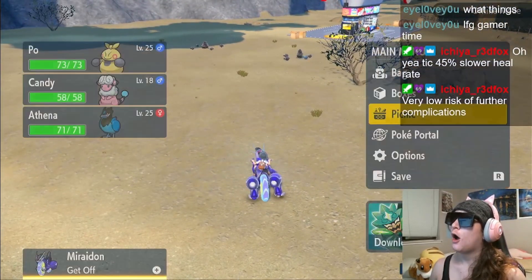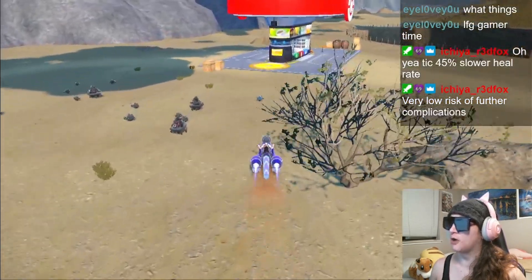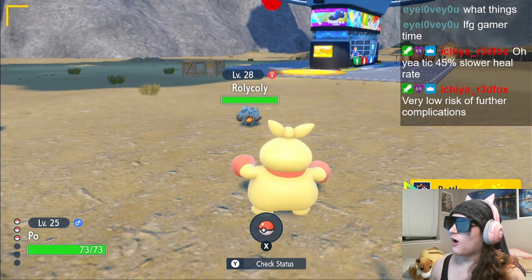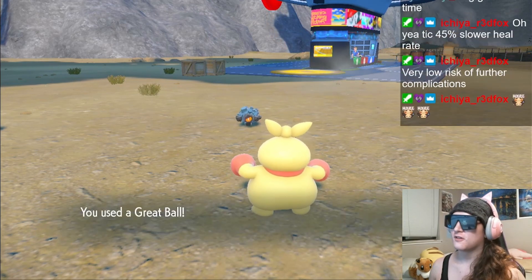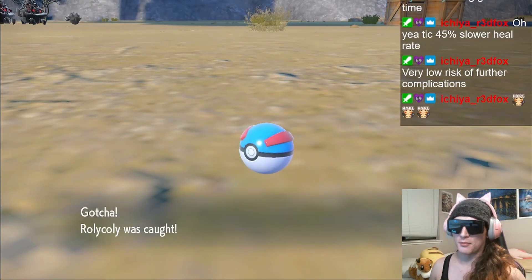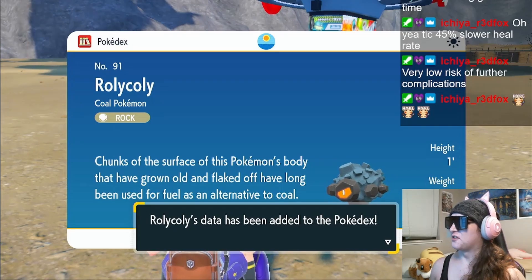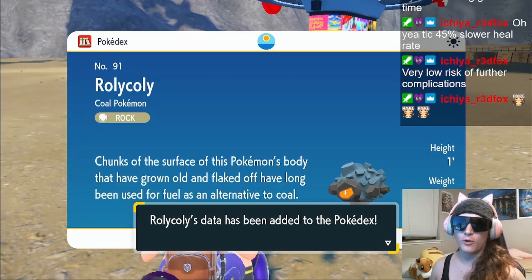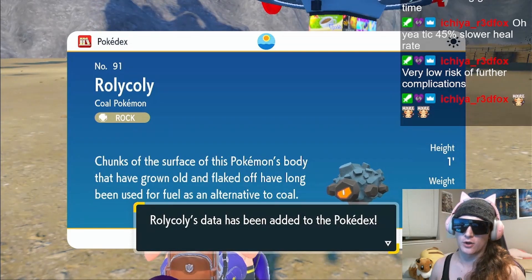Oh, that's a shiny already! Yo! This sandwich has literally been going for like three minutes. I was worried the shades would make that hard to see, but no — that is so obvious. Oh my god, y'all, that's a shiny Rolycoly! How about that? Oh, and it's a woman! Chunks of the surface of this Pokemon's body that have grown old and flaked off have long been used for fuel as an alternative to coal. They're renewable! It's literally renewable coal. Why was Chairman Rose trying to get infinite energy when they literally had Rolycoly in Galar?